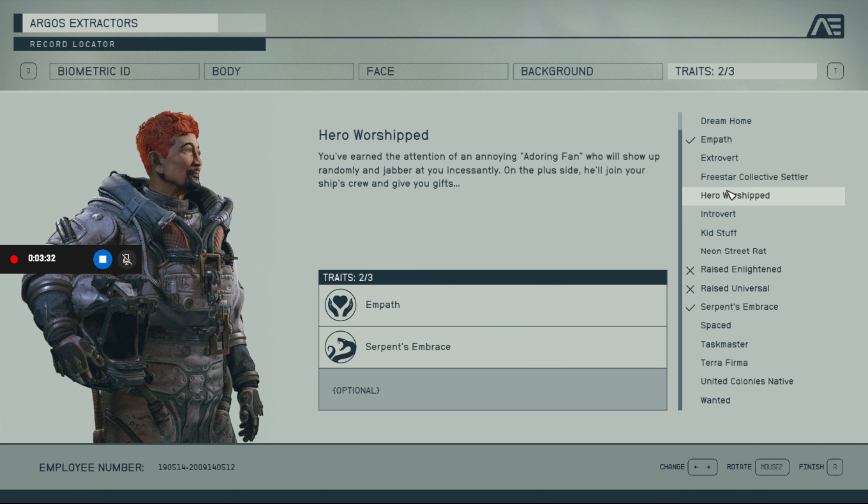I only encountered one bug so far where an enemy was just floating in midair as I was fighting a group of guys in a base. I'm currently at 12 hours of gameplay and my character is level six. I named him Timmy, and he's a redhead, because why not.